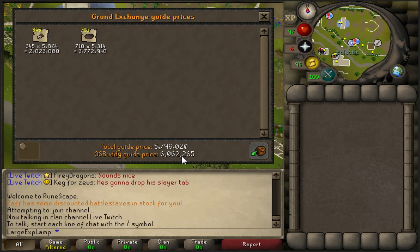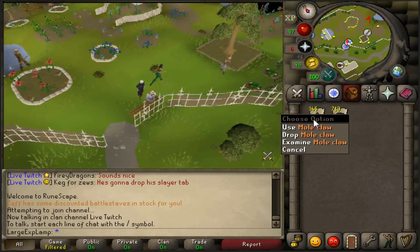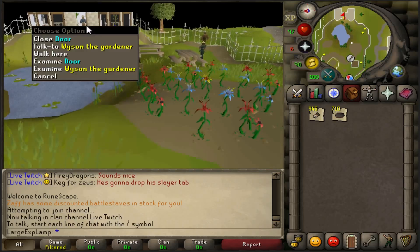Alright, so now for the time of the video in which I will go ahead and personally see what I'm able to make from this. Right now the OS Buddy and the actual guide prices differ a little bit, so for the sake of it we'll say this is in total 6 mil between the Claws and the Skins. This is from about 350 kills or so, and I'm going to go ahead and see what I can get from Weissen as far as Bird's Nest loot is concerned.